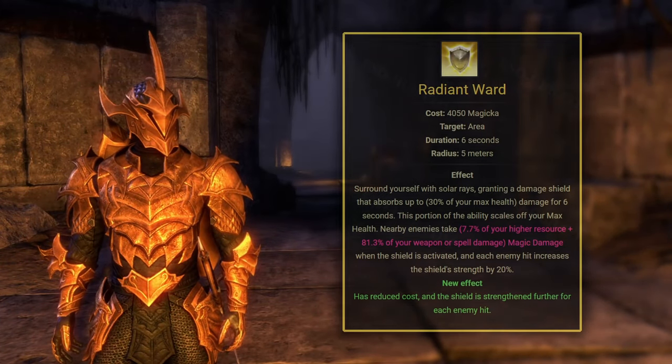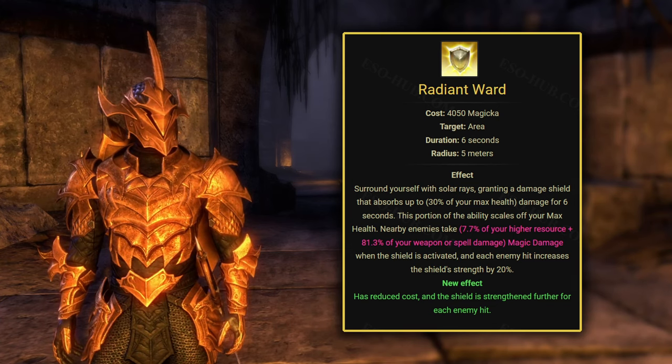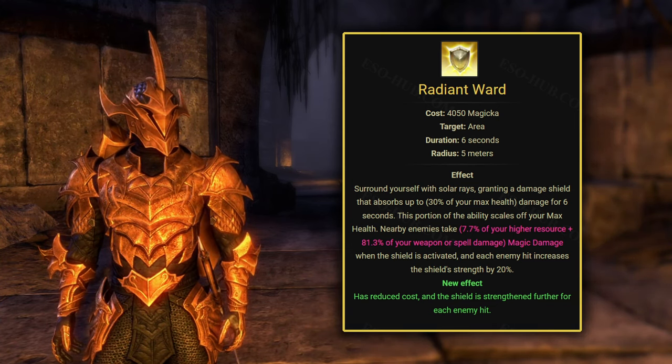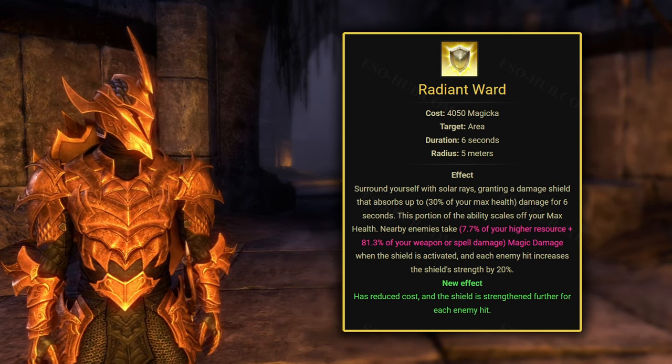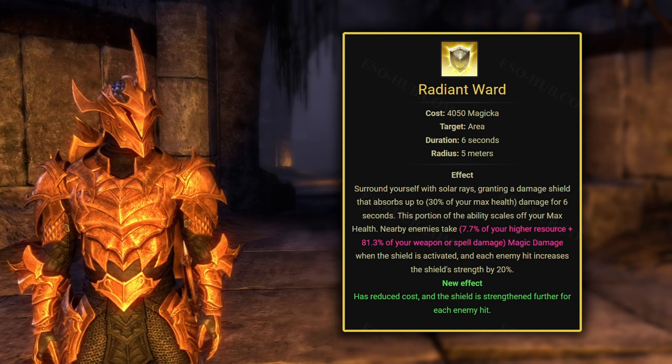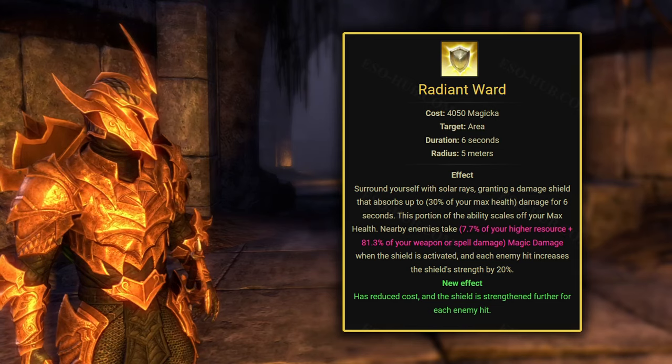They also have access to Radiant Ward, a damage shield whose base scaling is already decent compared to other classes' damage shields, because it shields you for 30% of your max health. On top of that it comes with an additional gimmick, because the shield's strength grows by 20% for each nearby enemy, which makes survival extremely easy when you're outnumbered.